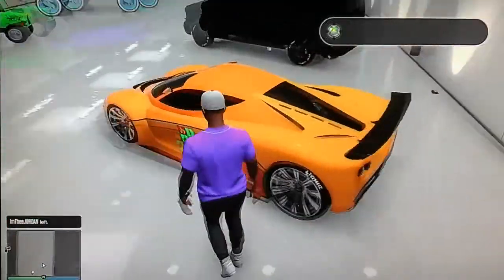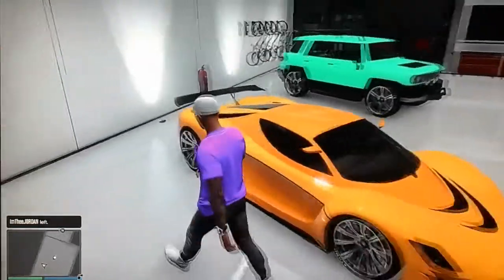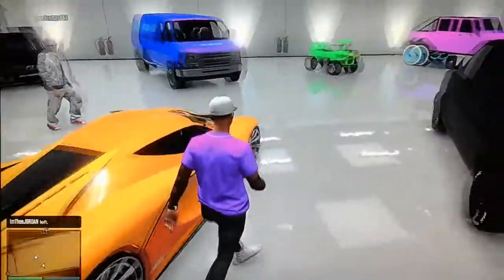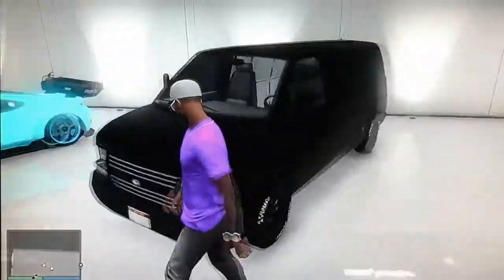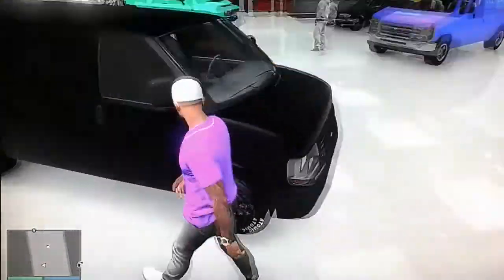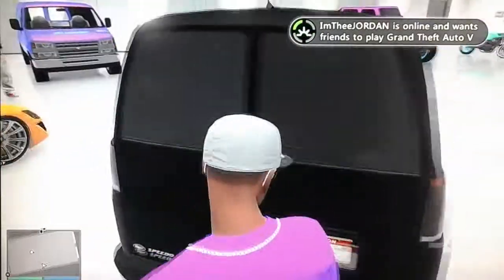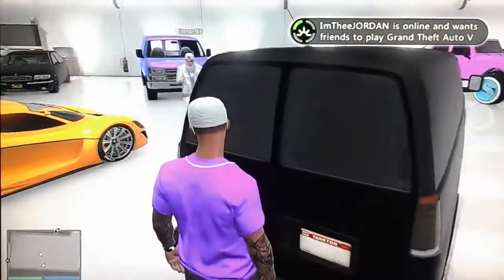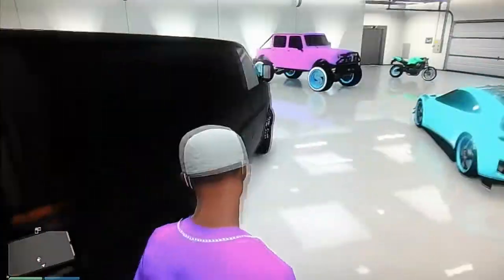Right here we got the Turismo in orange — bright orange with an orange pearl on top. Good look right here. Then we got the all-blacked-out Heisman — all blacked out with the black rims and black window tint. Got the license plate all blanked out so the cops won't get to you when you rob the bank.